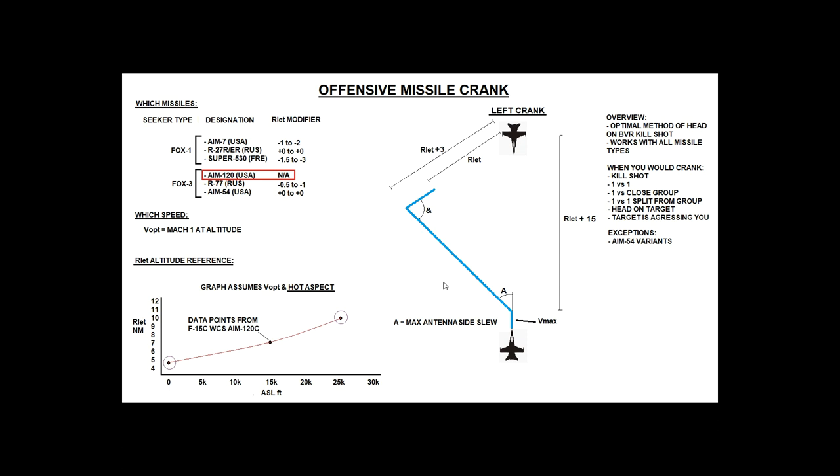Which missiles can we use for cranking? We can do it with any medium or long-range missile. Any Fox 1 variant — an AIM-7, an R-27, or a Super 530 — or any Fox 3 variant — an AMRAAM, an R-77, or an AIM-54. Basically any medium or long-range missile works.